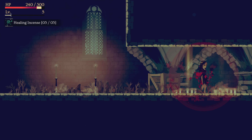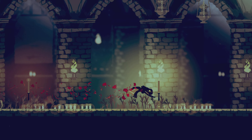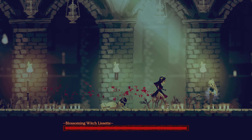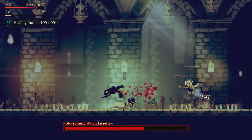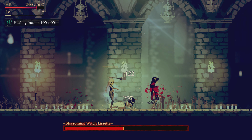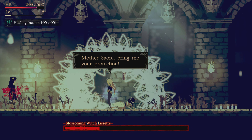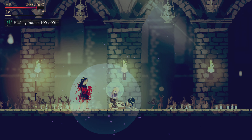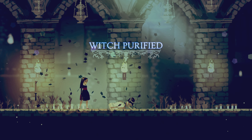Bloody incense activated. I change it for healing incense and let's go. You can rush and hit her at the beginning. Try to keep a relatively close distance from her. And we're done — first try! You're going to get the frigid incense, which is also one of the best incenses in the game. It gives you extra damage, so equip it right away.